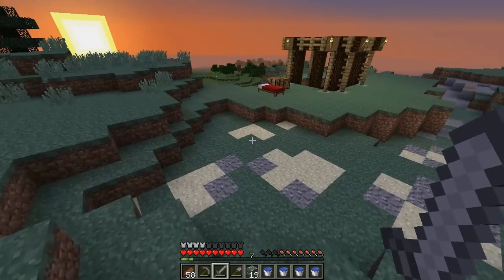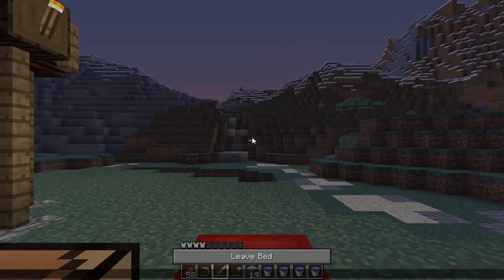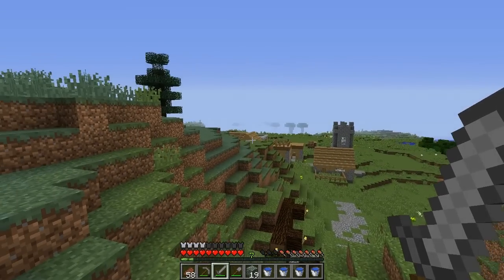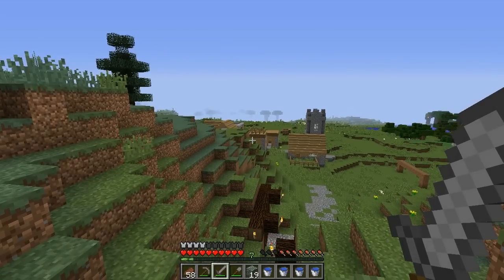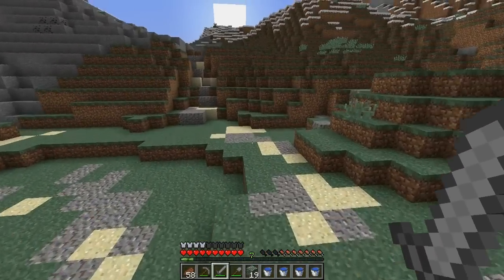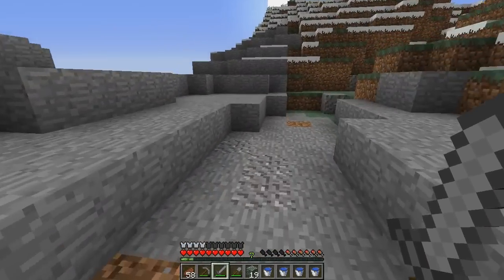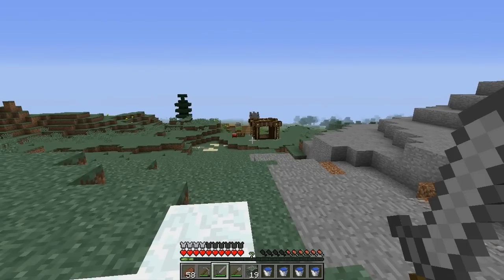I have quite a few less levels than I did just a moment ago. See that little house right there? I was dropping off my stuff and I came out - coast was clear, everything was fine, nice and quiet, and bam! Stinking creeper. The only good thing was it didn't blow up my stuff, and since I've shut off mob griefing, it didn't blow up my house as well. But it did take my levels.